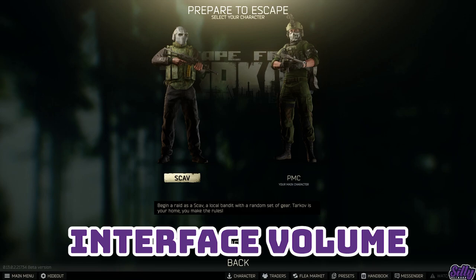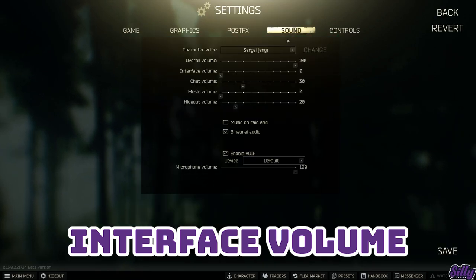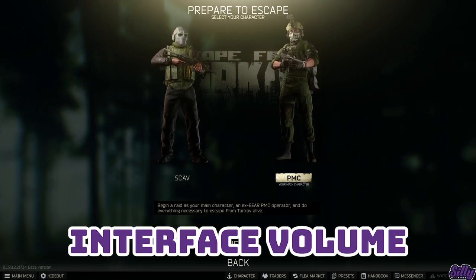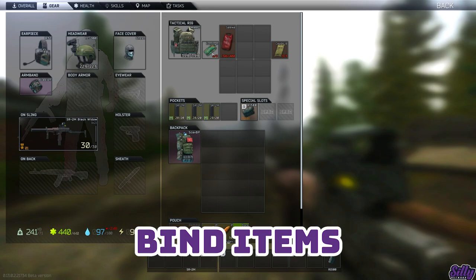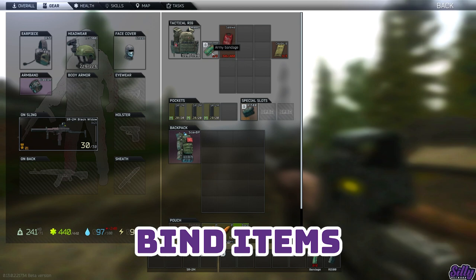You can use your scav to find task items that require the find in raid tag safely. You can turn the UI sounds down in your settings to make looting and inventory management silent — very helpful when packing mags as you can still listen for footsteps. Currently this is bugged and the audio is a little loud, but it should be fixed soon. You can press alt when aiming down sights to hold your breath and stabilize your weapon. You can bind items to your quick bar by placing it in your rig or pockets and while your mouse is hovering the item, press a number from 4 to 9 or 0.